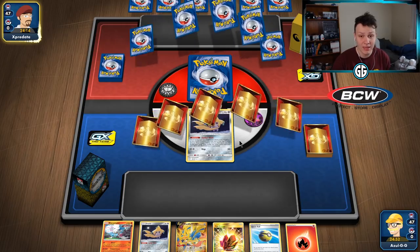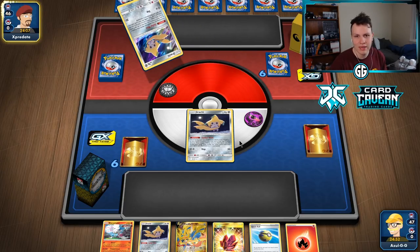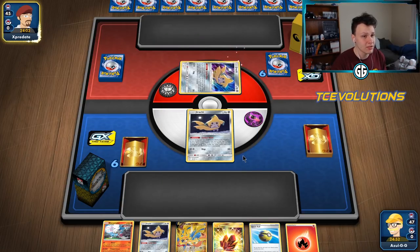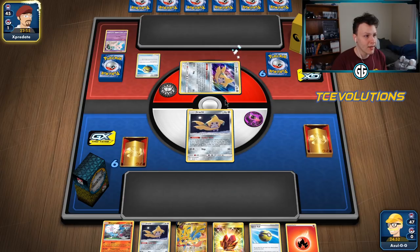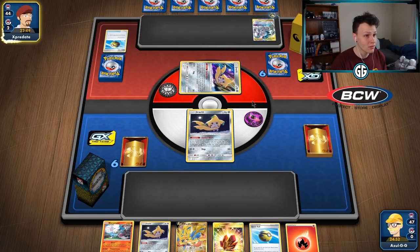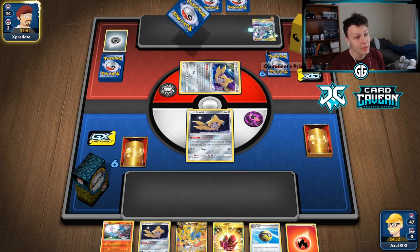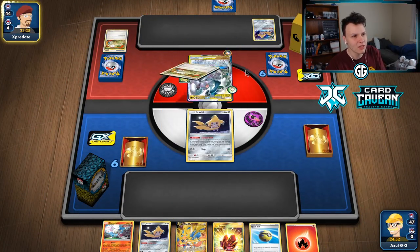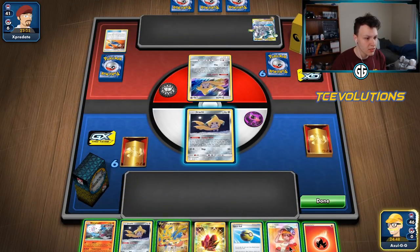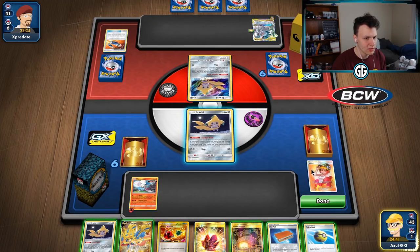I'm gonna just hold on to the hand. They can't Marnie - the thing they could do would be Stamp us but very unlikely going from six to six. They're not gonna discard the Stamp, they can just hold it for a future turn. So literally no reason for them to Stamp us here, and they can't turn-one supporter so we're not getting Marnied. There's a Mew with a Quick Ball, there's an ADP - another ADP! Zacian is here. They are playing the Aurora Energy build. There's a Vitality Band immediately to the ADP and switch into the ADP. Dedenne change coming out, Custom for three. They want to find that Zacian and they whiffed it - good for us. There is a Welder already, that is super good for us.